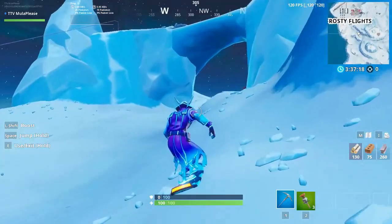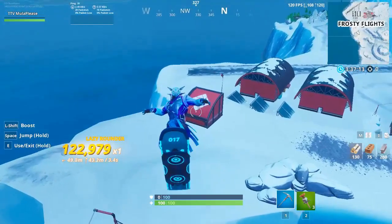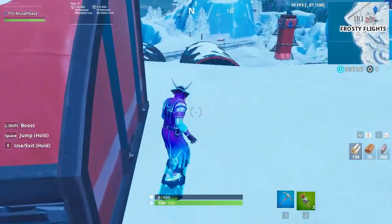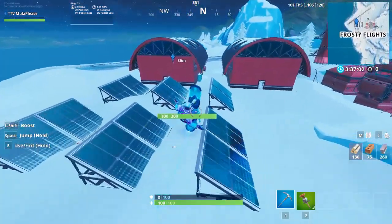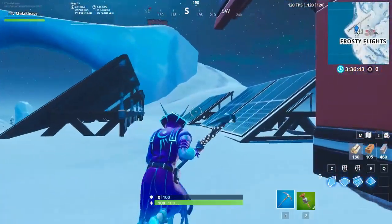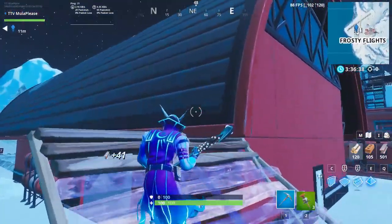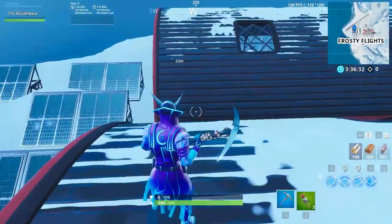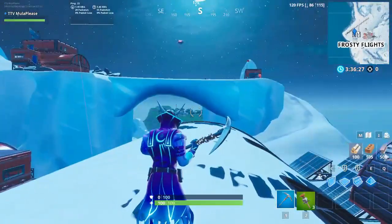Following this, I would recommend trying to get a baller at Frosty Flights, either at this spot, or the one over there, or one of the eight spawns within these two buildings. Altogether there's ten baller spawns really close to Frosty that probably not every player will pick up, so if you want to come through later after the players who land here leave and just pick up a free baller, it's not a bad idea at all.